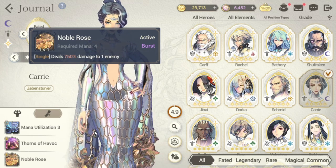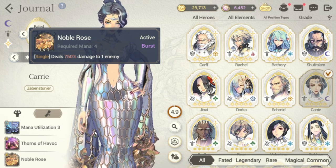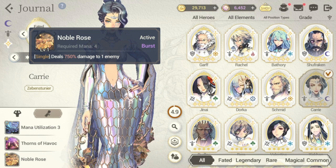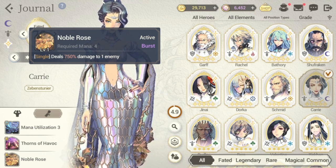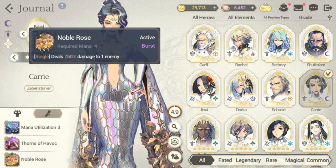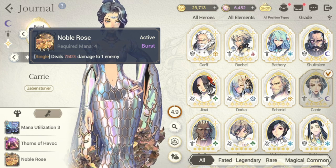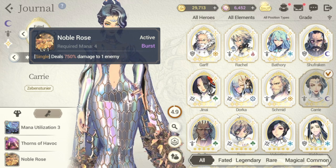For her S2, Noble Rose, it requires mana for burst and deals 1,750 damage to one enemy — a good single-target burst attack. Carry has a lot of ways to go in terms of usability, but it would be a shame if you can't afflict Bramble. If you have Ram G built up, I'd suggest going with Ram G at this point.